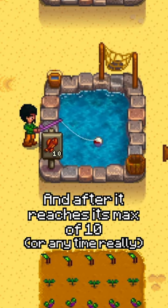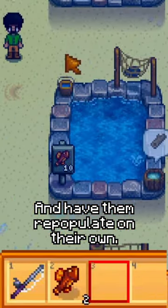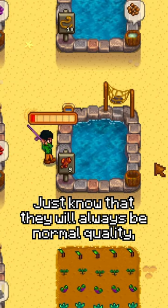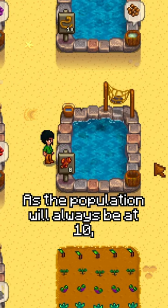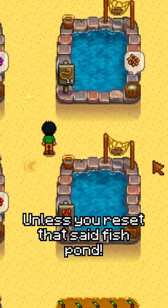After the pond reaches its max of ten fish, you can take some out and let them repopulate on their own. Just know that they will always be normal quality, but you won't have to do any more quests, as the population will always stay at ten — unless you reset that fish pond.